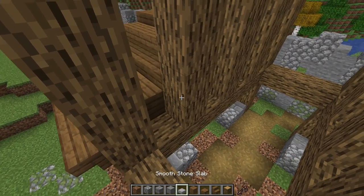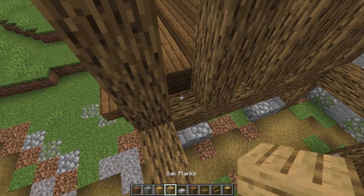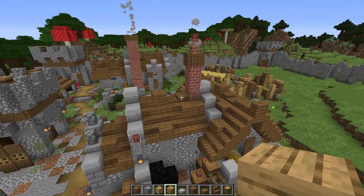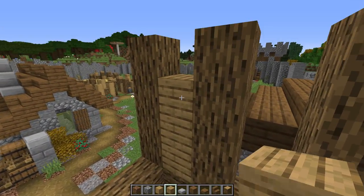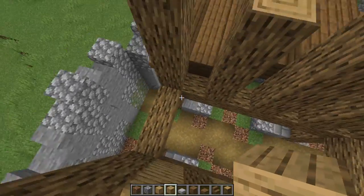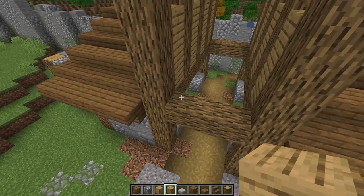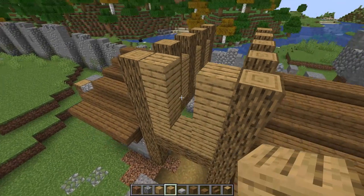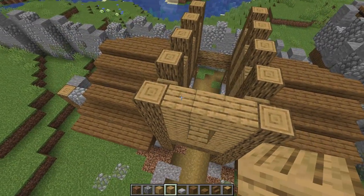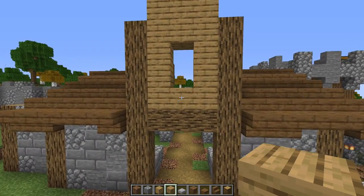In the middle we're putting some detail — bringing in regular oak and some stripped oak to break up the style and have almost another variant of the building with Tudor-style detail. Going up one, two, three on all of these, then coming back to add a little bit of stripped oak texture. One, two, three on all sides just like that.